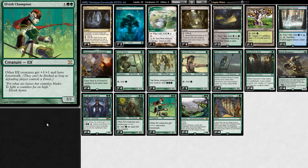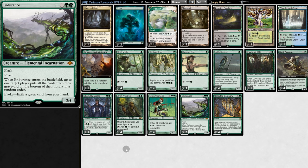The Flash works really well with forest walk, because when we tap to attack our opponent, the logical thing for them to do is attack us back — which is much to our opponent's horror — we can flash in Endurance to block.